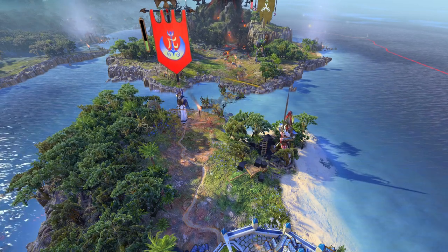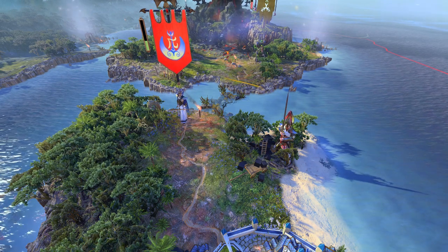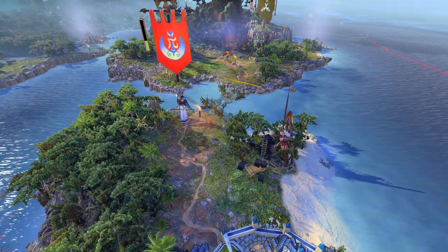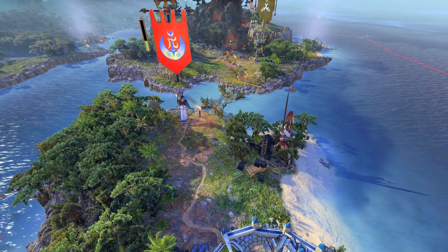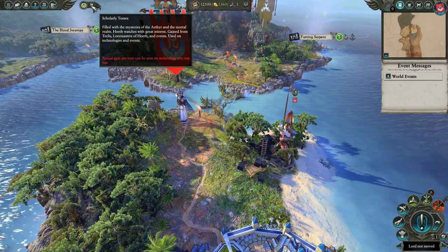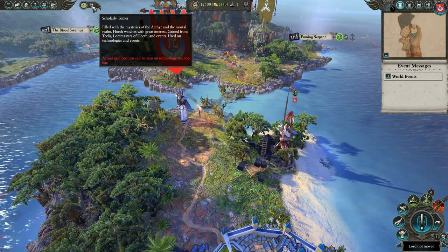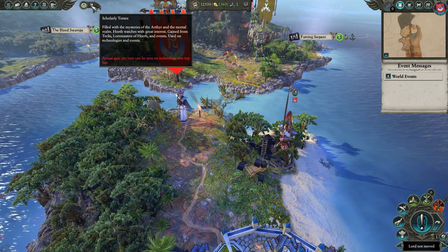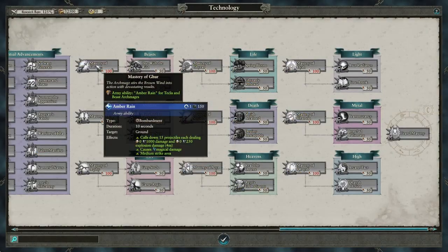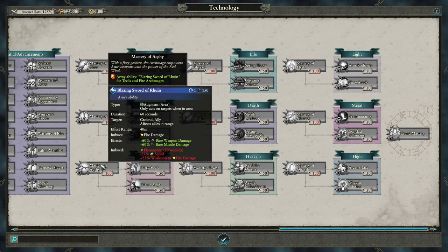Teclis is known to be one of the most powerful sorcerers in the world, but didn't really have any mechanics to reflect that. In Grimhammer, he's gotten some much-needed love, and his campaign is now heavily focused on his mastery of magic and other casters in his faction. Teclis has gotten scholarly tomes as a new currency that reflects his mastery of magic. These tomes are generated by Teclis, lore masters of Hoeth, and some events where you can spend tomes for a buff or gain tomes for a cost. The tomes are generated fairly slowly, but they can be spent on some really powerful abilities in the technology tree.